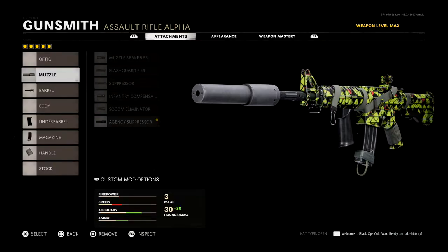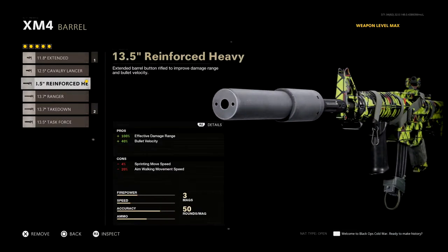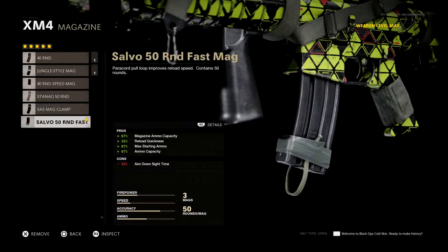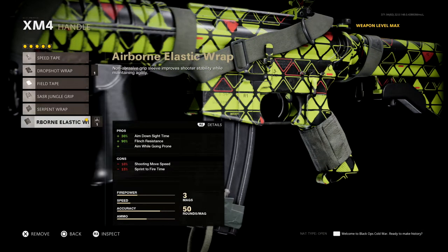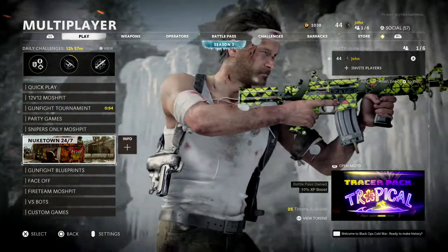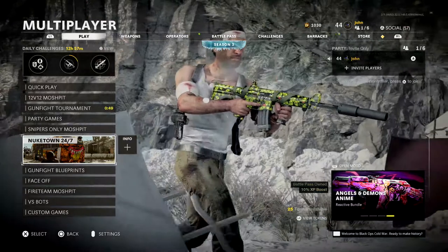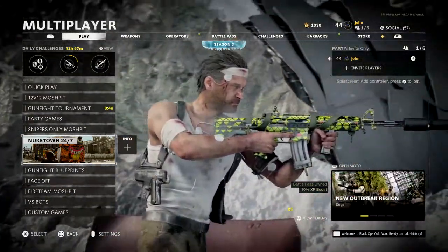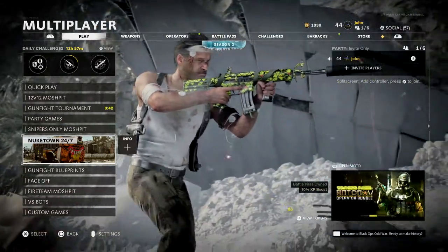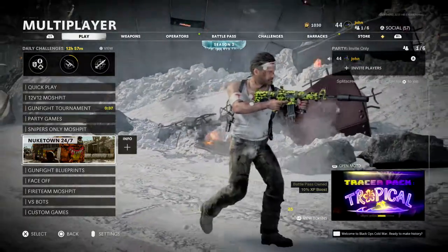In case you guys are wondering, this is the class setup I'm running for the XM4: the Agency Suppressor muzzle, the 13.5 inch Reinforced Heavy barrel, the Field Agent grip, the Salvo 50-round fast mag, and the Airborne Elastic rack. Anyway, I'm excited — I cannot wait to finally get into a game and unlock gold for the XM4. My first gold weapon, or technically my second gold weapon, because I accidentally unlocked gold for one weapon already, which I'll be showcasing in the next episode.